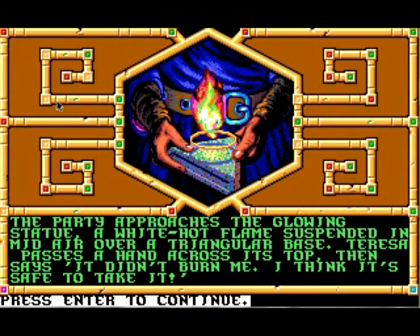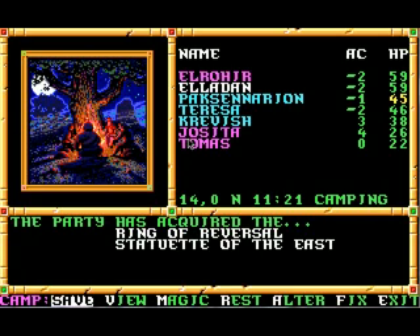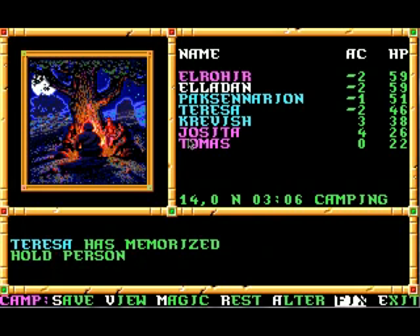The party approaches the glowing statue, a white hot flame suspended in midair over a triangular base. Teresa passes a hand across its top and says, 'It didn't burn me. I think it's safe to take it.' The party takes the statue out of the east and Brintar says, 'My job here is done, for the statue out of the east has been rescued. May I see you all again in happier times.' He leaves via the door before you can thank him. Well, happier times for who — him or us? Let's save here and we'll attempt to fix and rest. At least we don't have to re-memorize Brintar's spells anymore.